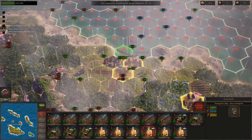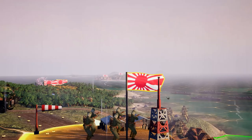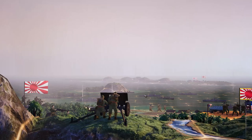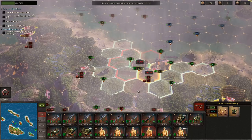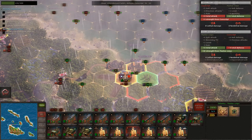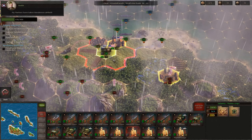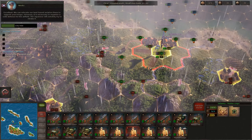We're going to land these guys and disembark right there. We got attacked while disembarking - interesting, I wasn't expecting that. We're going to open up the attack with them. They'll get hit by the artillery too - but that's fine, they're the auxiliary unit, so we can take quite a bit of damage. It looks like this infantry unit should be able to get the job done.